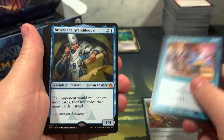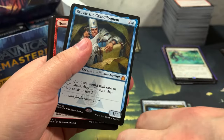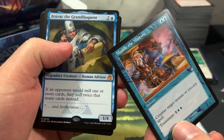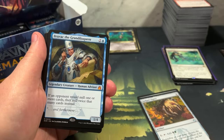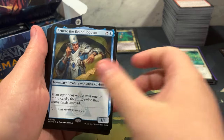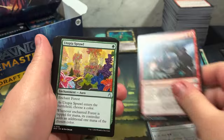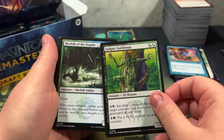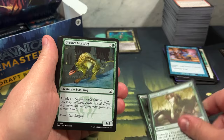Muddle the Mixture - oh I like that! We got a Bruvac! Muddle the Mixture is one of the few commons and uncommons that go for a little bit because it sees play in a lot of decks. $2.21 - yay! Now look up Bruvac. He's a mono blue commander that a lot of people chase. Golgari Guild Mage. For Bruvac we're looking at... this is Ravnica Remastered, not anime, not retro, regular - $24.49. Still pretty good money.